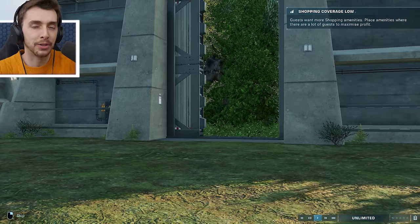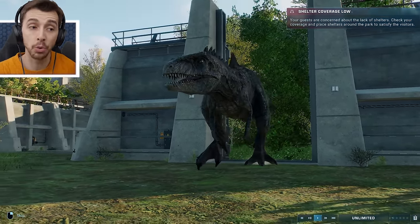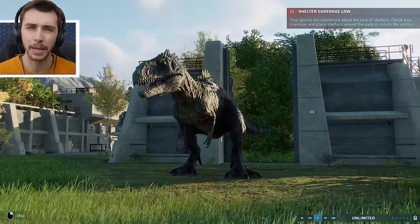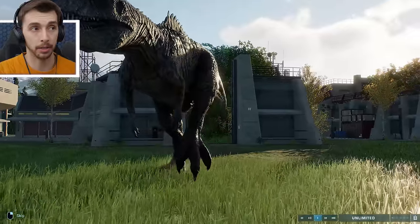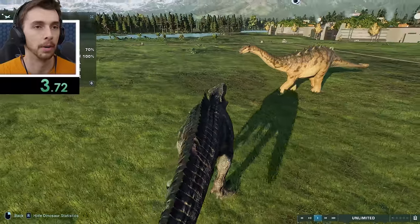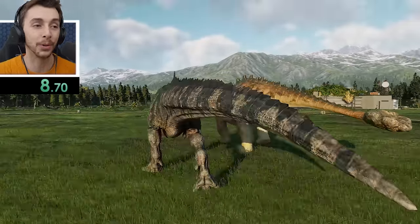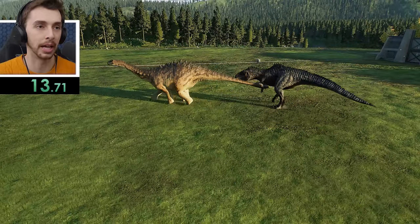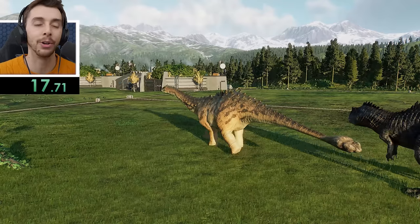The next combatant going alphabetically is the Giganotosaurus. This one may be the quickest we've had so far — I would imagine Frontier has given this one a little more aggression. And time goes — now! Right, come on. Imagine if it just goes for it straight away — that would be quite impressive. It looked like it was lining it up straight away. No — nah.